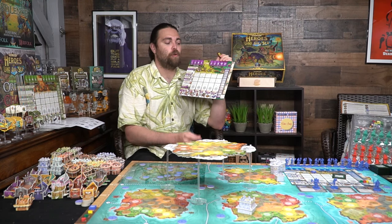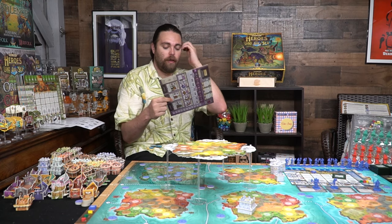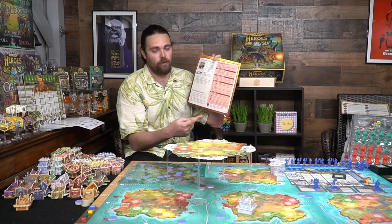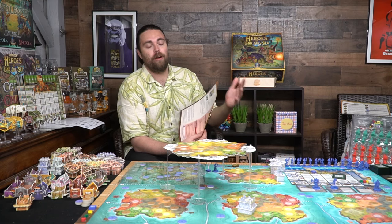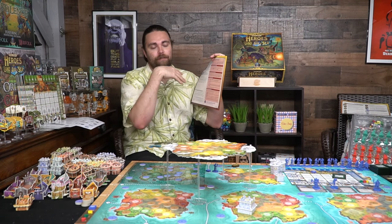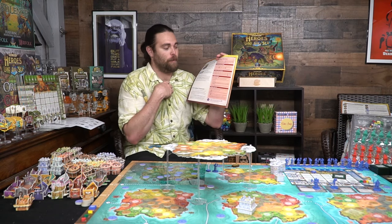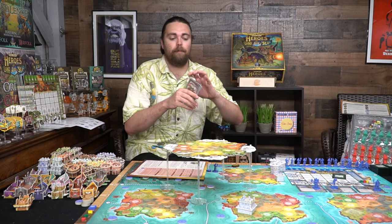When you march units onto another player's area that has units, a battle instantly ensues. You tally up all the power of your units — the board tells you how much power each unit has — add any active abilities, and sum it all together. Then each player can cast a combat spell, starting with the defending player. The defender plays one of their cards, then the attacker can play one. After that, each player selects a tactic from the seven shared tactic cards.